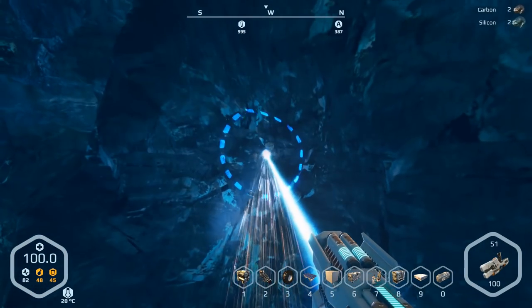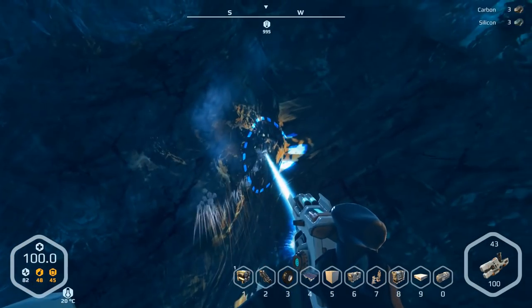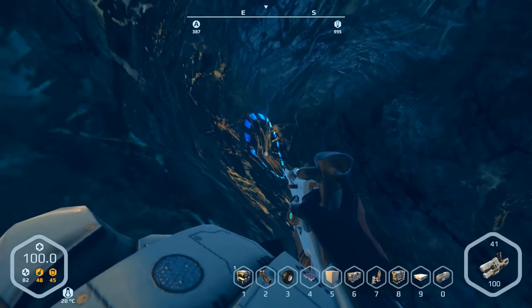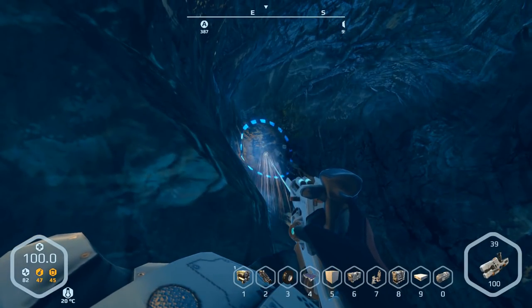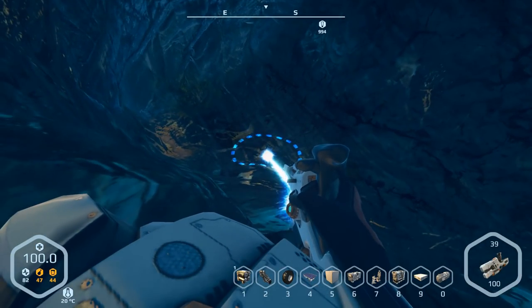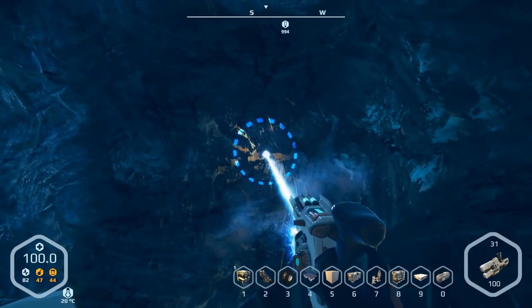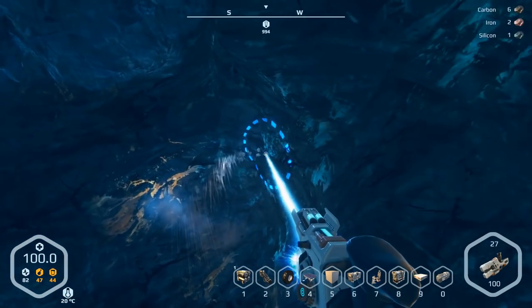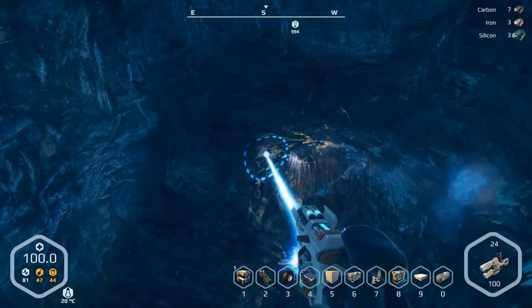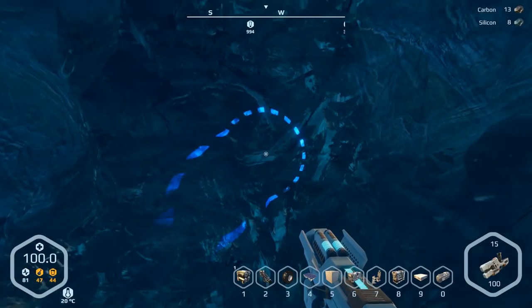Hey everybody, it's BC here, welcome to another episode of Planet Nomads. I came back to the starter pod, took it apart, and honestly I didn't realize we got that many parts from it — I thought it was about half. It must have changed since last time. I've been gathering resources: a whole bunch of iron, carbon, and silicone at the base, and printing up some plates and frames.